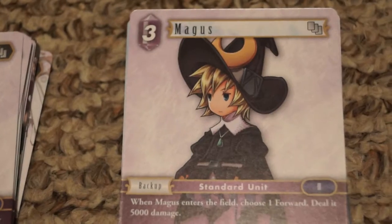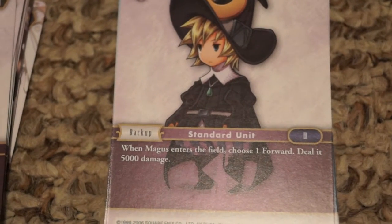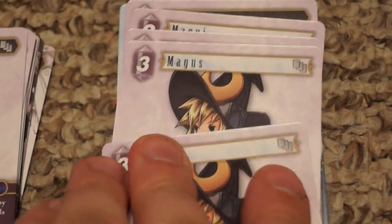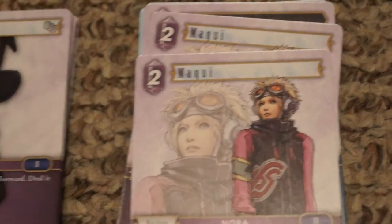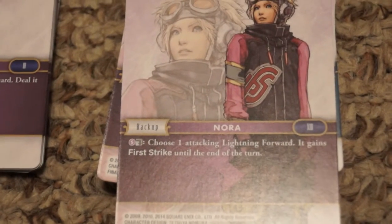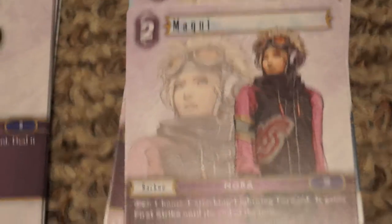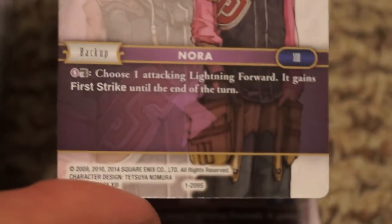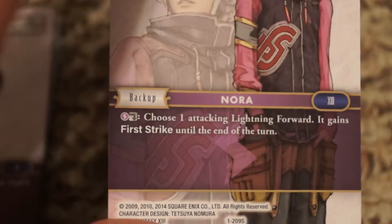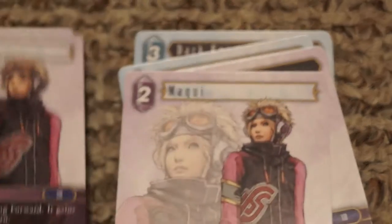Magus is pretty cool — three cost, also generic. When Magus enters the field, choose a forward and deal it 5,000 damage, so she can back up as well rather than being a fighting character. Her special ability costs one Lightning resource and dulling her: choose one attacking Lightning forward and it gains first strike. So it's a buff for Lightning forwards. You get three copies.